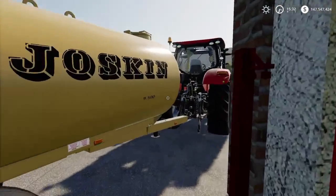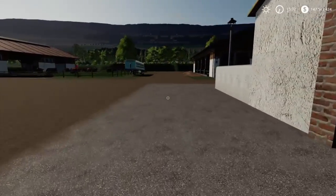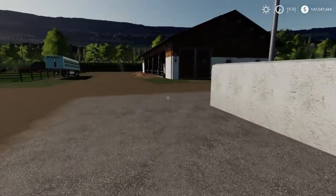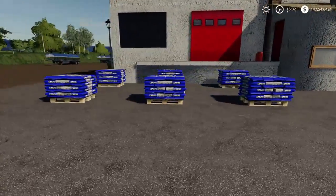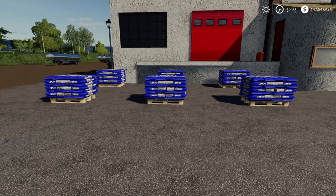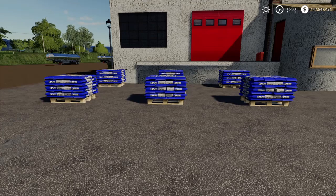You don't need to fill all of these completely to start production. As soon as you start putting anything in, it's going to go ahead and start making the product. Right here you can see we have six pallets — that's full capacity on this dock — and that comes out to only 12,600 liters total. Each pallet is 2,100 liters, which is a unique value compared to some other factories.